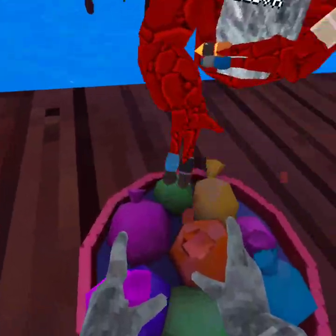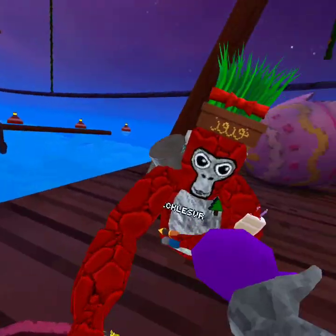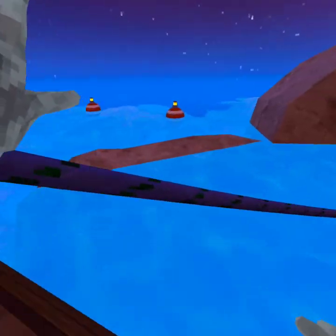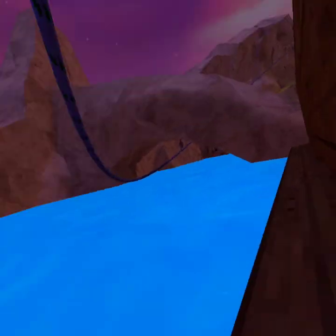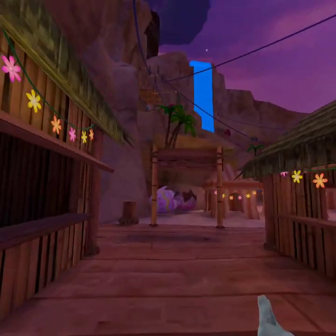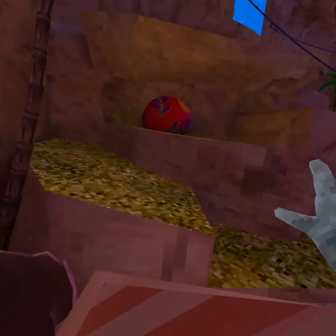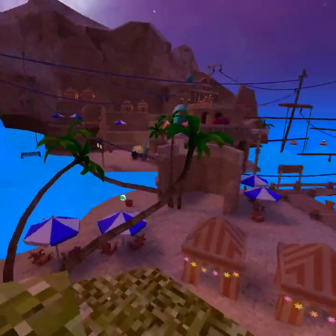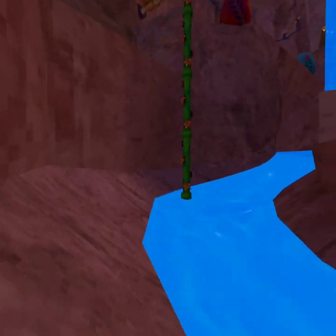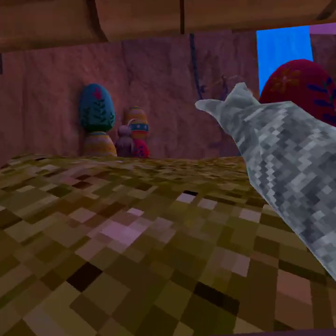Hey guys, today we're doing 'try not to touch the color.' Let's go — I got purple. With Pickles VR, purple and pink. Hey, green's forbidden! Purple and pink are the colors. I got this, this should be very easy. Purple and pink is gonna be too easy, except for in the city. Green's forbidden — green doesn't count as a color. Go choose a different color. You got green and what?